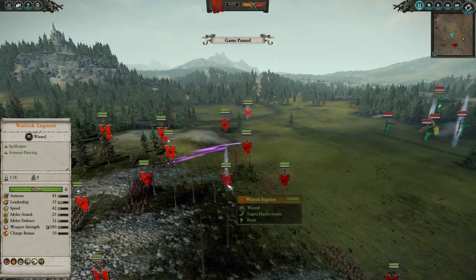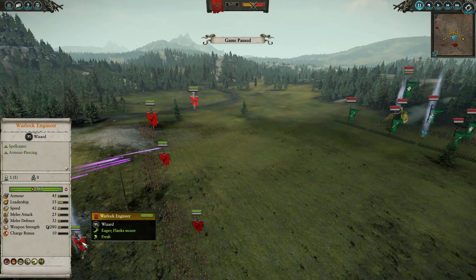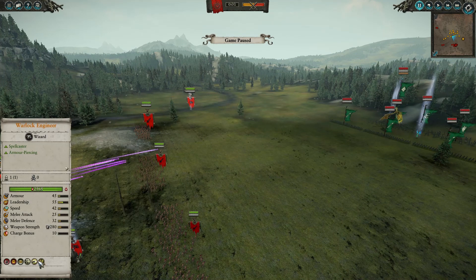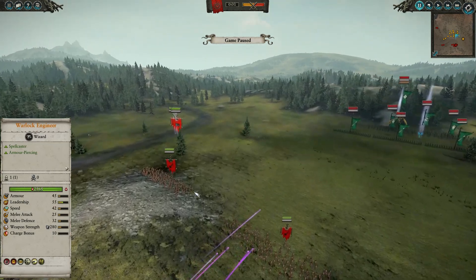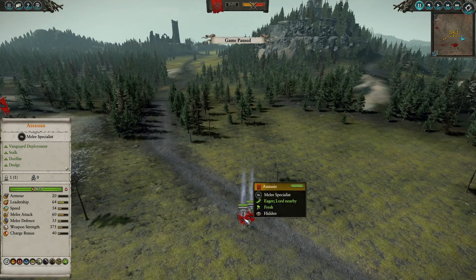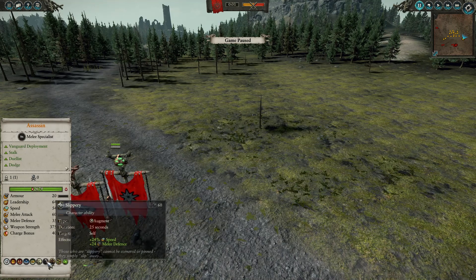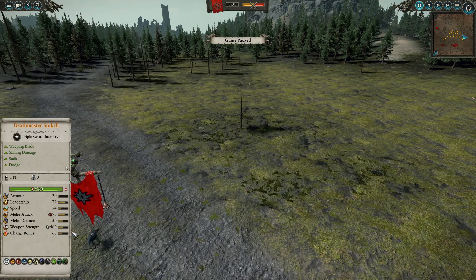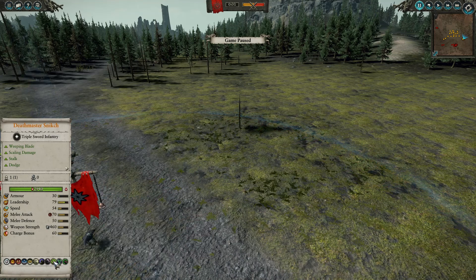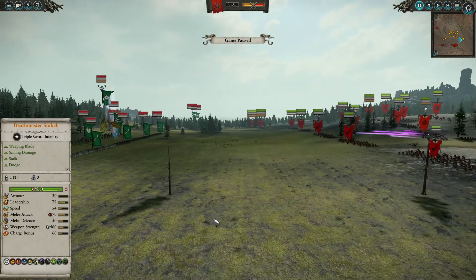For my characters, heroes, and lord, we already saw the assassin and Lord Snikch. We also have a warplock engineer with Howling Warp Gale and Warp Lightning — I just brought these two, I didn't have enough funds. The assassin has Trophy Head, Rival Hide, Slippery, and a Concealment Bomb. I also brought everything on Death Master as well: Cloak of Shadows, Slippery, Concealment Bomb, Death Master Sigil, and Weeping Blade.